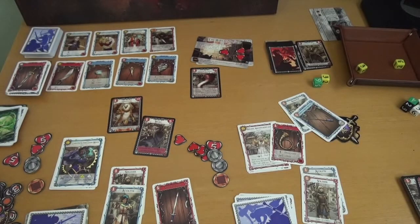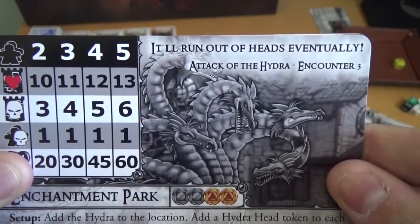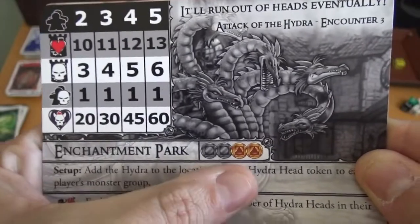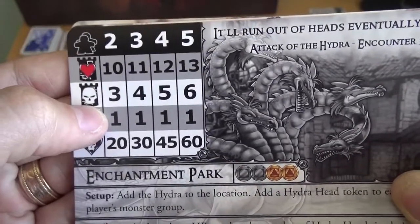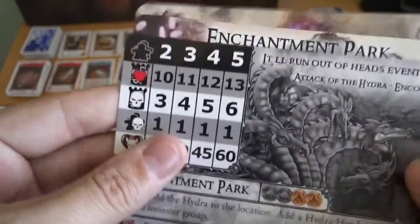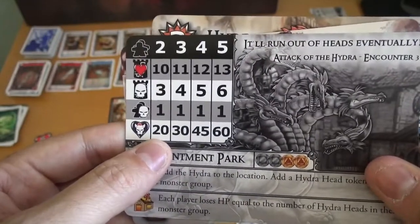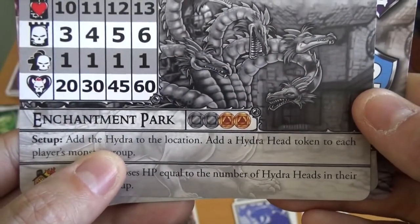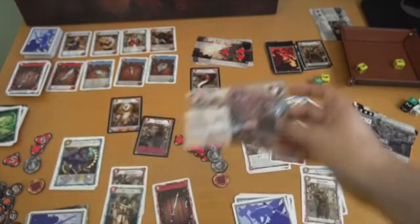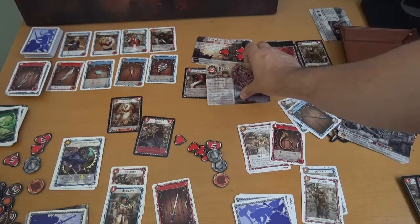Then you go through that entire round, and at the end of the next round you move into the penultimate round. In this case it's 'it'll run out of heads eventually' at Enchantment Park. You get two silver and two gold. You can see the monster points on the location — three — and each person gets one. Down here is how many hit points the boss has, because we have our Hydra. With two players you only have to do 20 points of damage. The setup instruction says: add the Hydra to the location — this whole big card goes here, attacking the location for three points of damage each round.